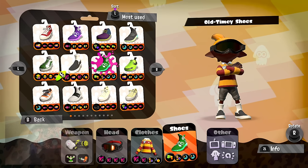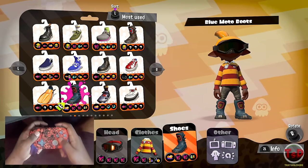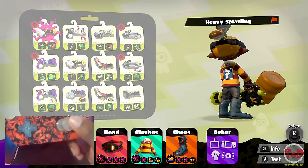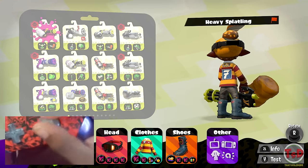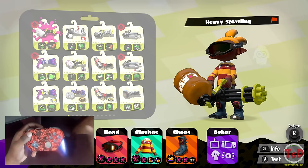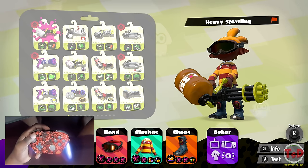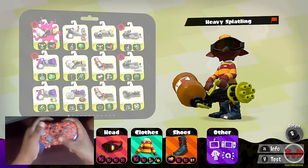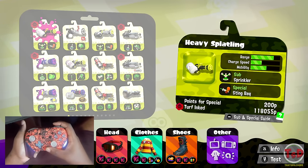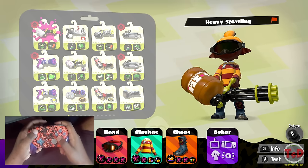Hello guys and welcome, it is the SRB2 dude here, bringing you yet another episode of 'How to Get Good' — the series where I pick a weapon, use all its variants, and teach you how to get good with it. I also have the hand cam so you can see what's going on with my hands. Today's weapon is the heavy splatling — a very interesting backline weapon with fairly long range, charge-up speed, and decent mobility depending on your build.